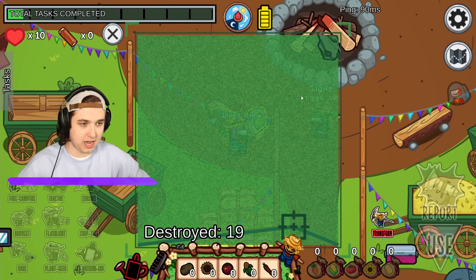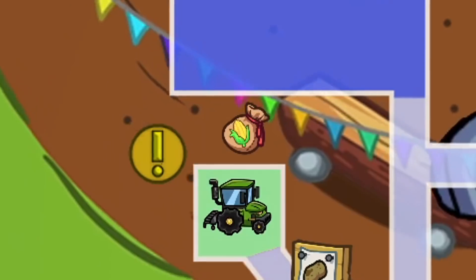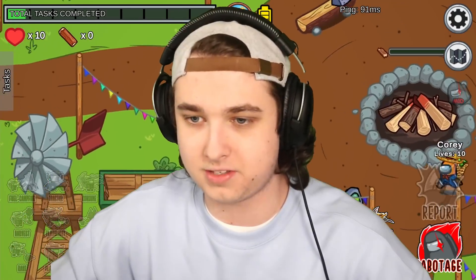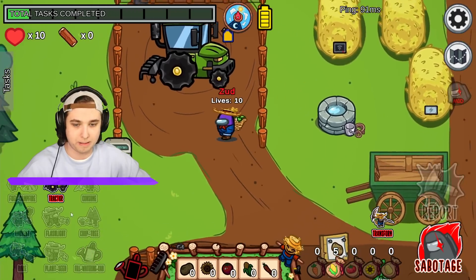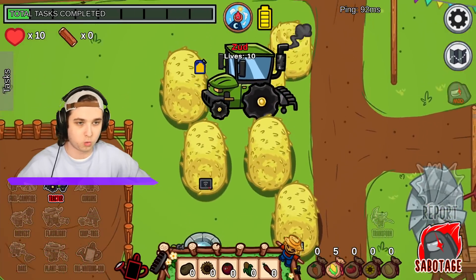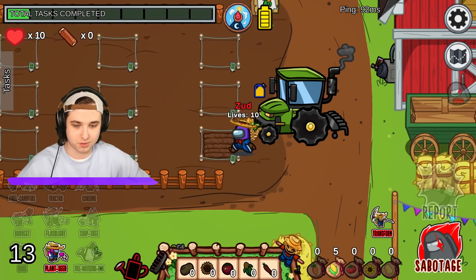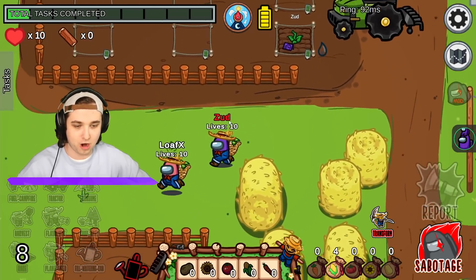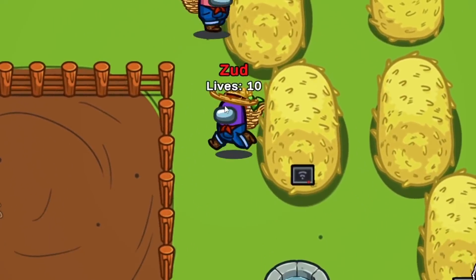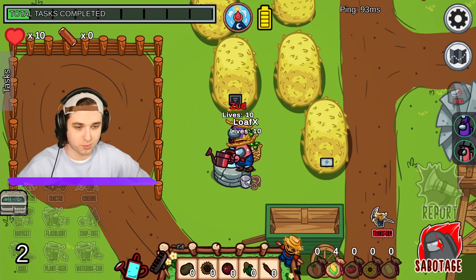Once I'm done - boom, seed spot, a corn seed! Let me look at my map - there's a corn seed on the left side. I grabbed the corn seed and now let's grab the tractor too. The corn's right above, so we're gonna go right up there. This is my work area - let's rake, plant some seeds. I've started my farm!